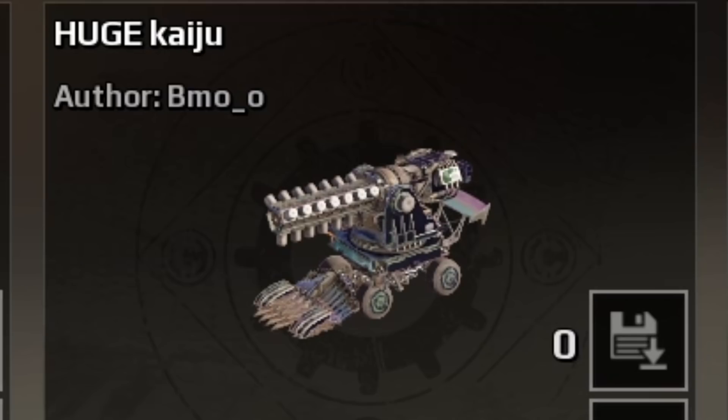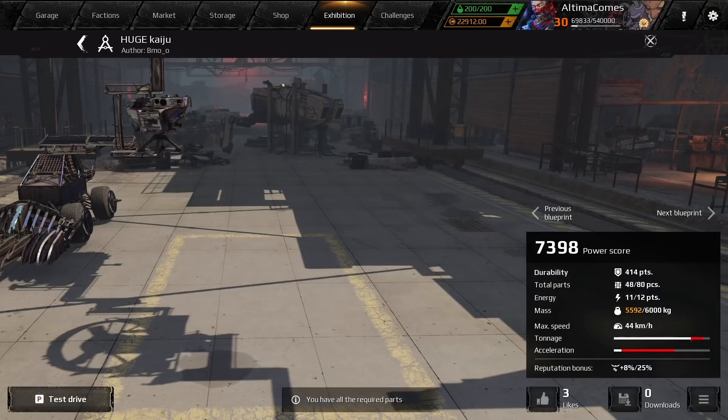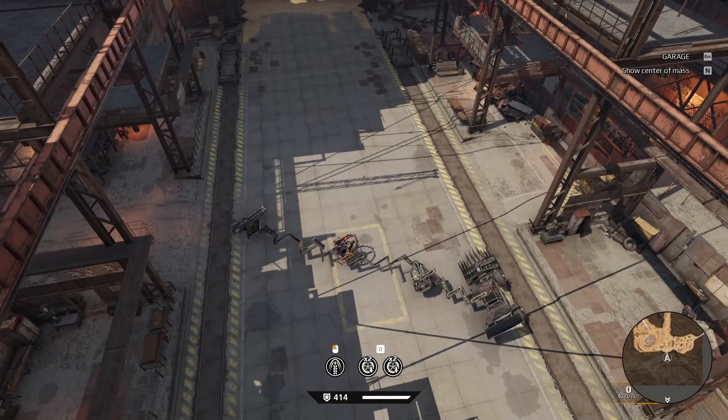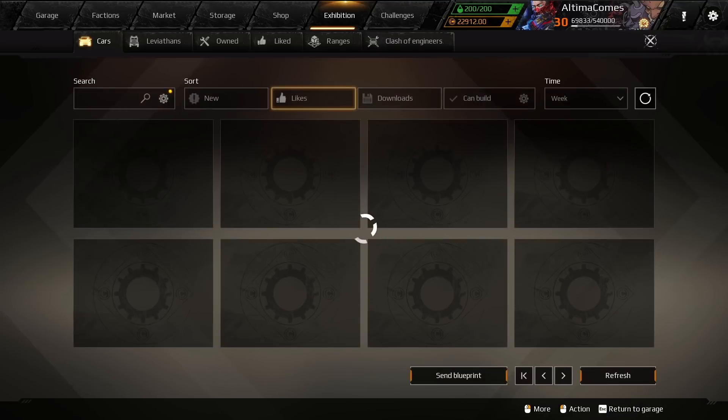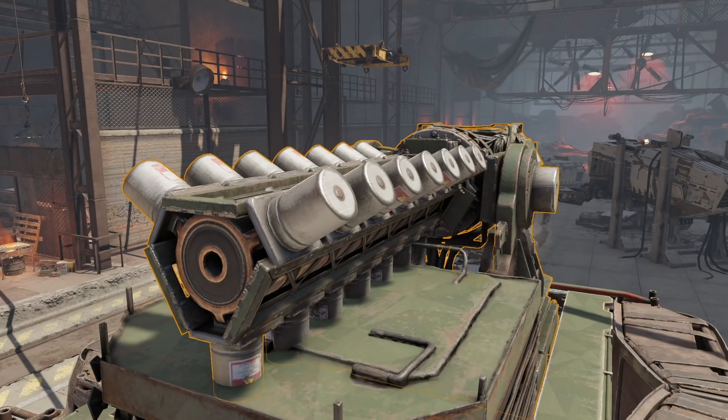Look at this down here - this huge kaiju. I didn't know, I had no idea you could do something like this. This is the optical illusion. Check this out - look at this. That's what it looks like, but in the picture it looks like it's sitting on top of this tiny little car. That's so funny.